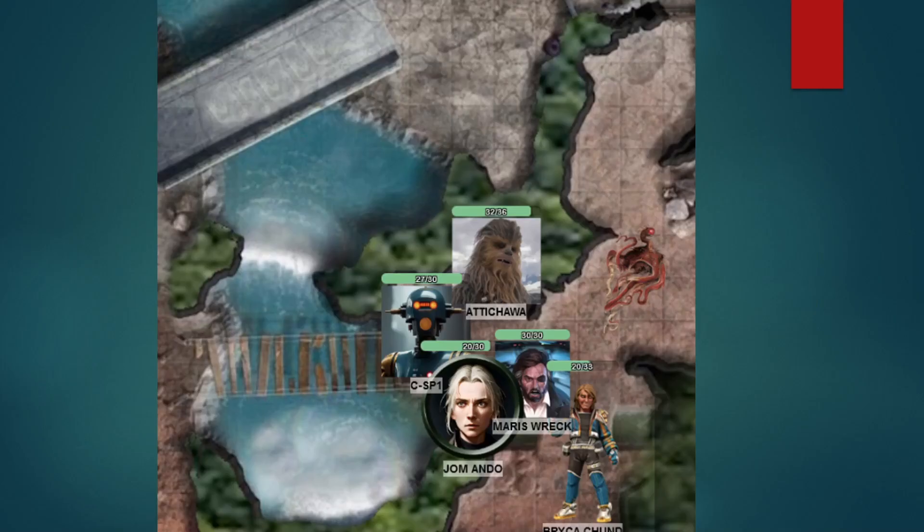They head out to the Sith temple and choose not to take the route with Sith statues, but instead go through a sandy pit where there's a creature — I just pulled a Dianoga, the trash monster with tentacles. They noticed that when they threw a rock in, the thing grabbed it and pulled it down, so they threw in a thermal detonator and exploded it underground — something I had not anticipated, which is wonderful. That's exactly why we play with other people. Braika Chund, our pilot, was the one who thought of the thermal detonator. Maris Rec was a character who joined for the second session.